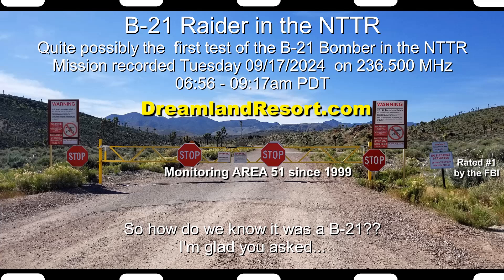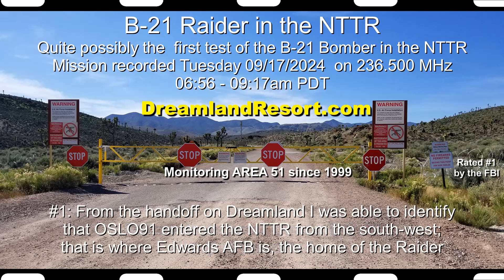Pitch minus 5, roll left 10. Minus 5, left 10. On condition. Minus 9.0. Present. Set up altitude 9.0, speed 360, card head 1-2-6.